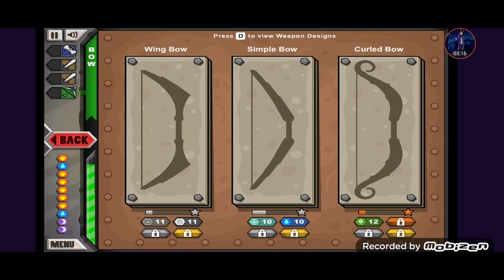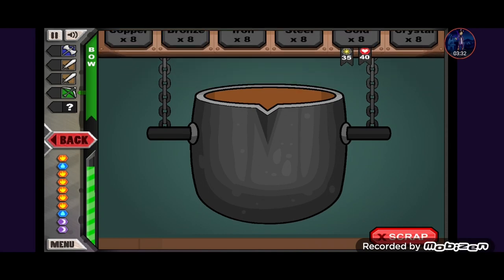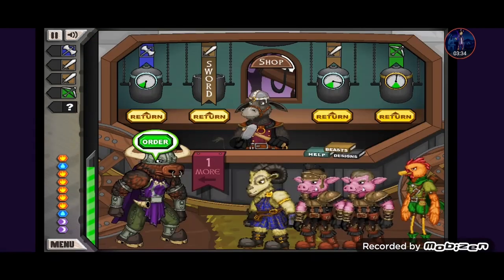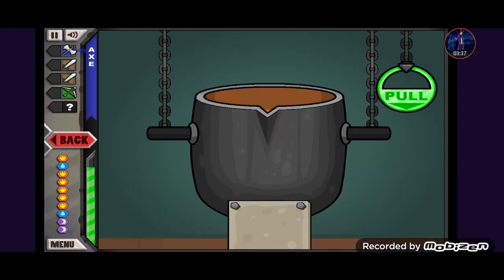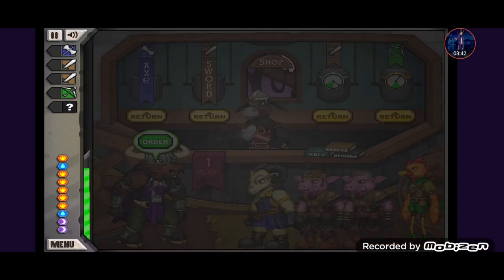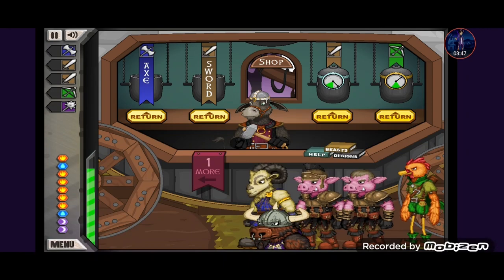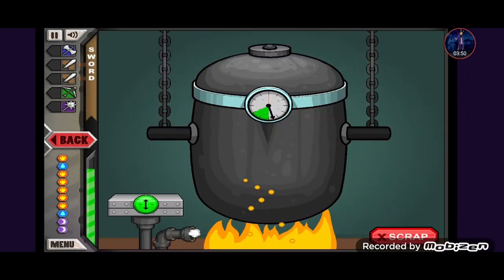We have a bit of water type enemies but I don't think that's an issue — I can help with attachments. I'm going to use the curl bow and get grass power even though I don't need it; I want to work up my bow's elements to unlock its second element.